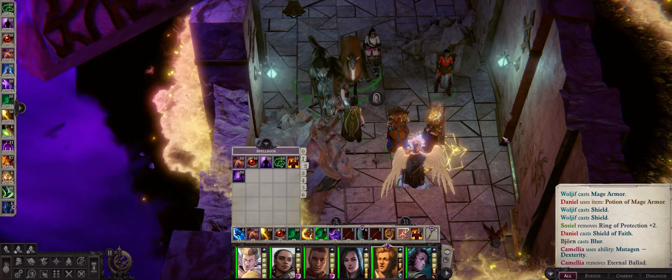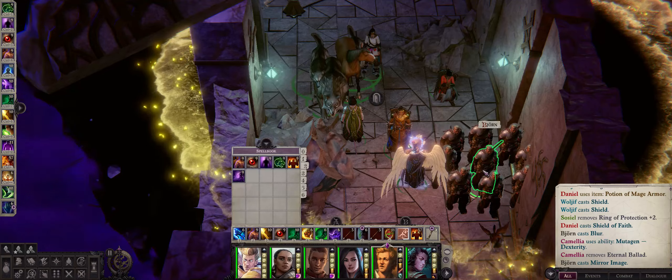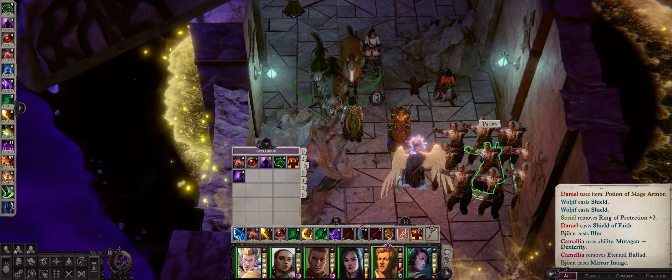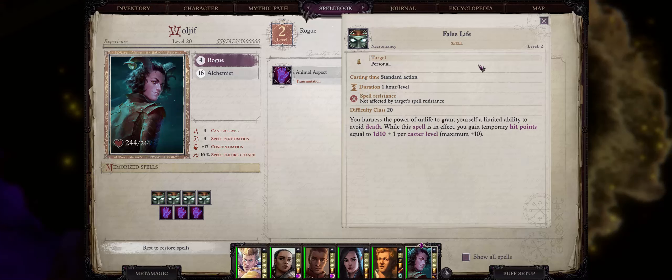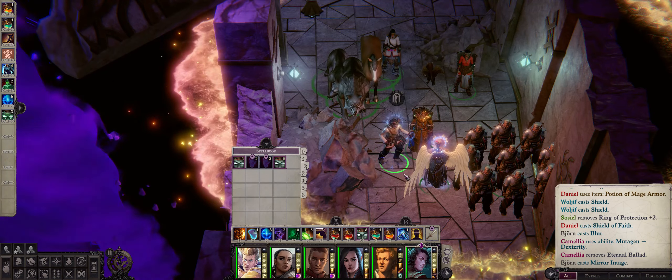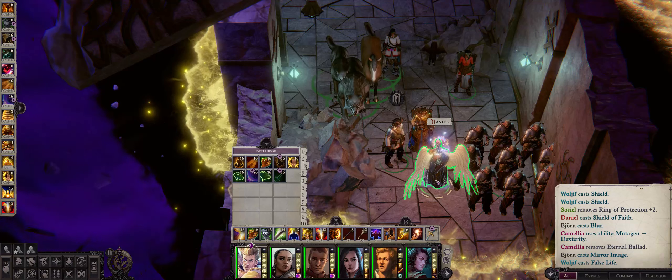We also have Mirror Image, which is a personal-only spell but still very useful for casters. It gives you a number of illusory images that will also be targeted whenever the enemy attempts to attack you, and if they hit an image you won't take any damage and the image disappears. Another good choice is also False Life — it has extreme duration at one hour per level and grants temporary hit points equal to 1d10 plus 1 per caster level for a maximum of plus 10, so around 10 to 20 temporary hit points. This spell is personal by default but can also be used via an alchemist to cast on other characters.